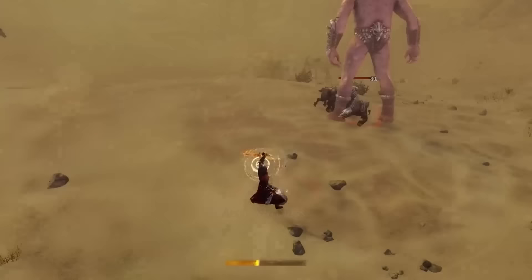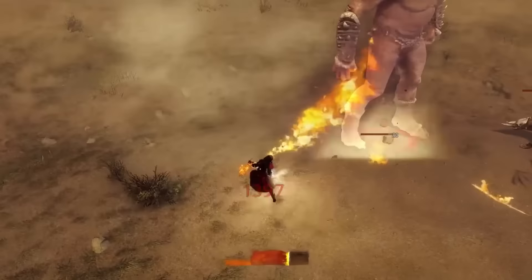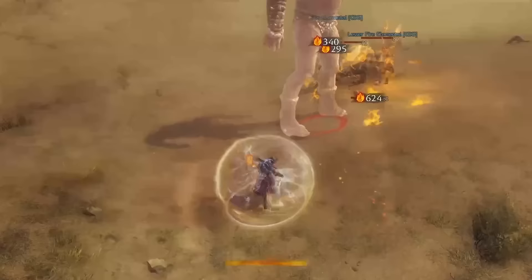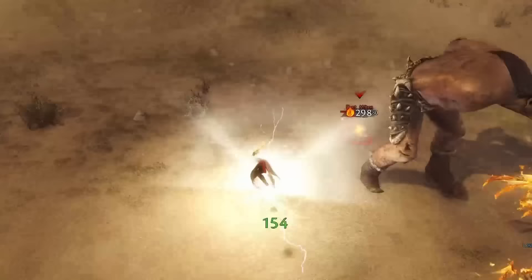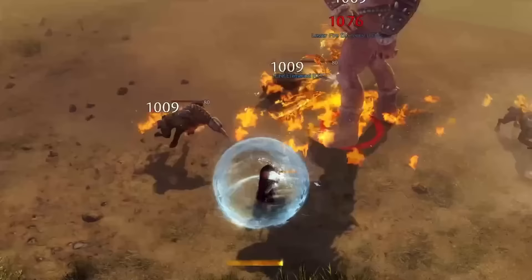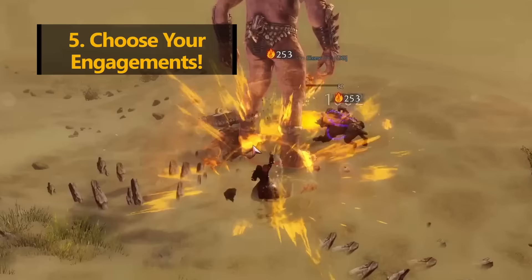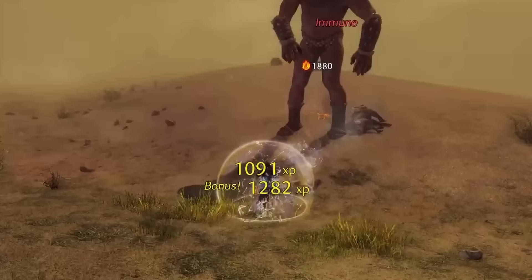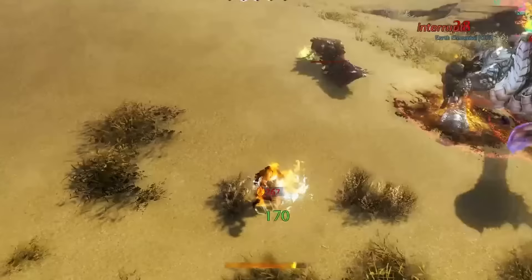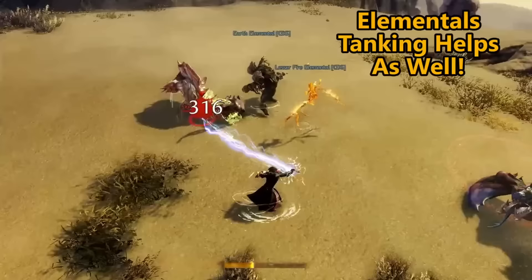Now let's look at playstyle for the Elementalist. Because of the flowy nature of attunements, it does not always pay to sit in a single attunement and cast the same ability over and over until the other comes back up. Choosing the right flow and when to switch attunements is what will make you a competent elemental wielder. Generally, the Elementalist works best through their ability to sustain. They have incredibly strong bursts, but their ability to survive by utilizing all four elements is where they shine. Depending on your weapon choice, your first priority is to choose your engagement — knowing that the Elementalist is not the most durable class when handling elite or champion-level mobs, this may require switching weapons or skills to survive.